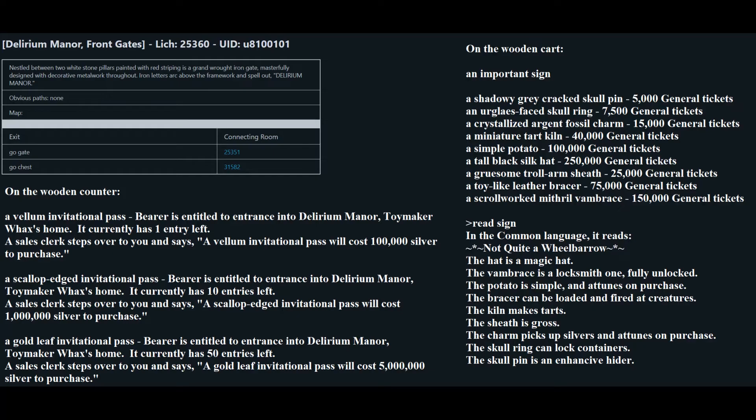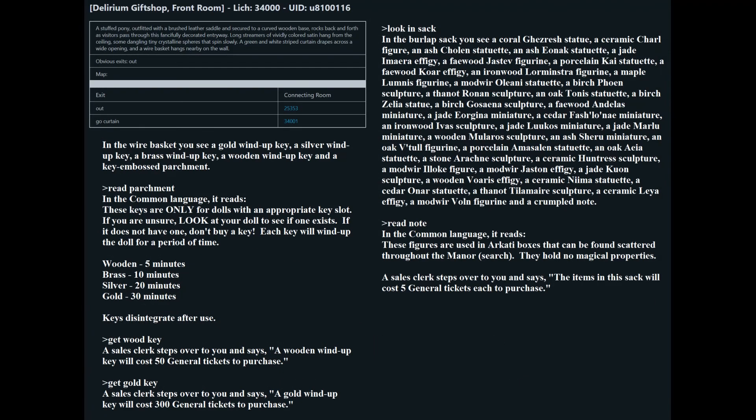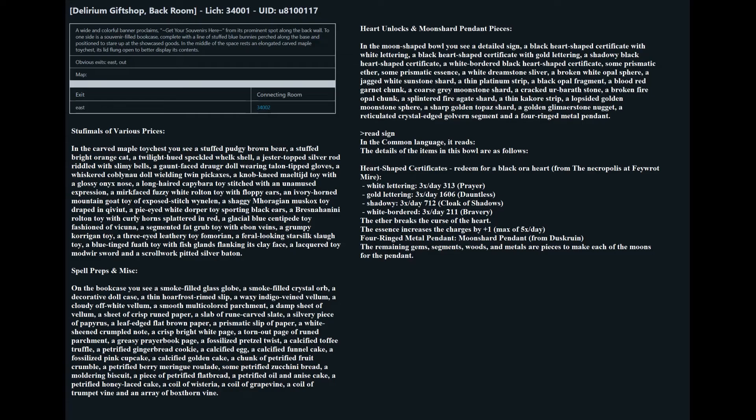If you have a surplus of general tickets, check the cart right next to the counter. Buy a potato if you missed that gift box or lost it somehow. The fossil charm is available for only 15,000 general tickets — this picks up silver coins for you off the ground and you can point them at treasure boxes to collect coins without round time. On the side lawn, you'll find a costume bin with items to dress up your potato. Yes, here in Gemstone we do put plush brown teddy bear costumes on our potato companions.